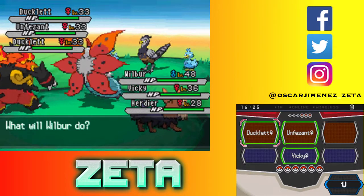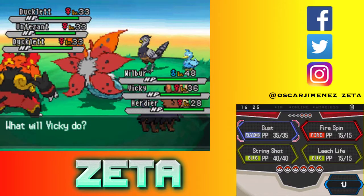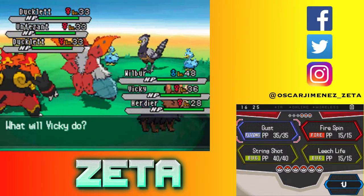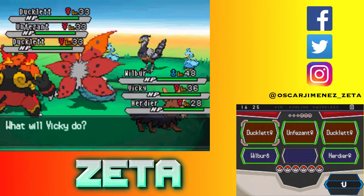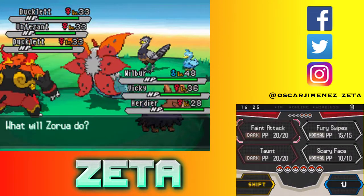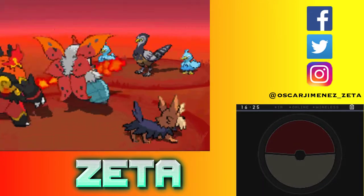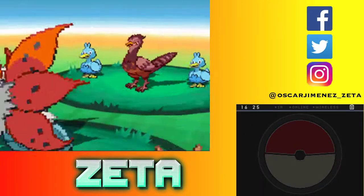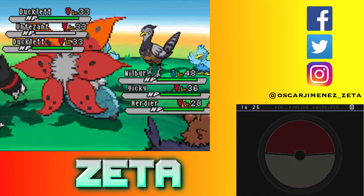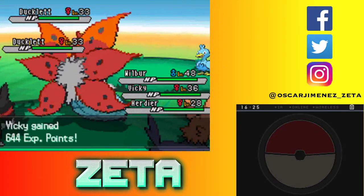I am going to Flamethrower the Unfezant. You are going to Dust, the Ducklett, and then you are going to Feint Attack this Ducklett. Try to combine your attacks to kill that thing. Let's see if you can. Okay, I did kill you in one shot with my Wilbur, of course. Got some experience.